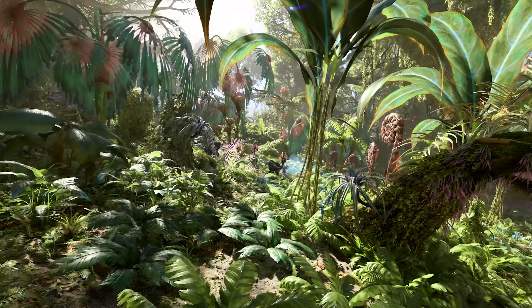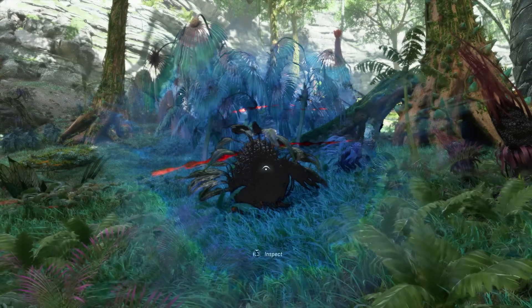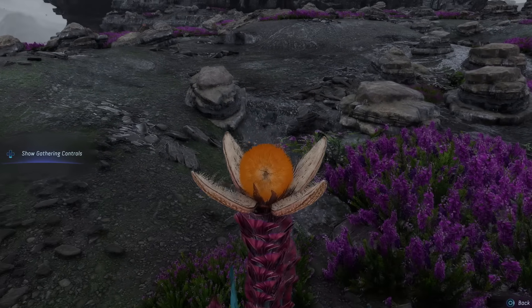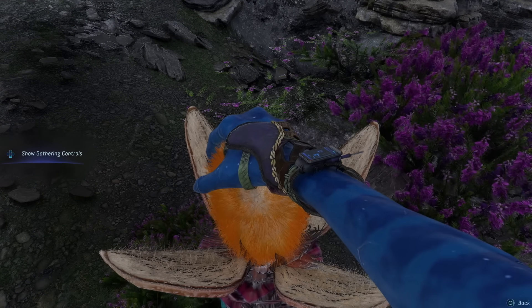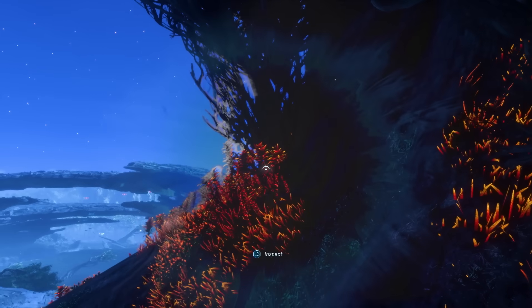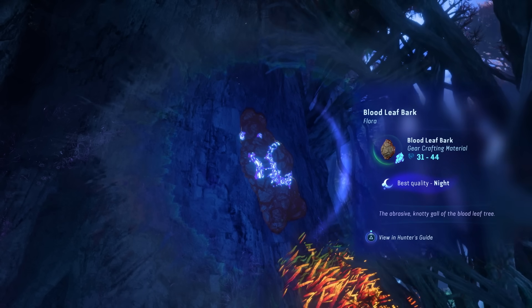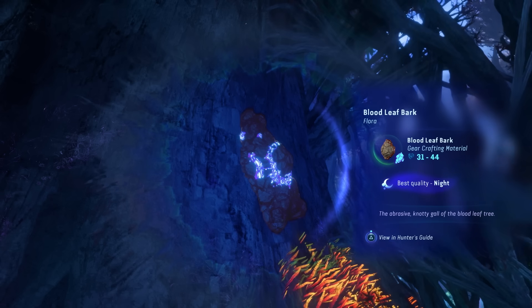Find out more about plants, wildlife, items, enemies, and sources of high-rarity ingredients by inspecting them. Some plants are more responsive to different weather and environmental conditions on the planet. The rain thistle, for example, will only open and be harvestable during a rainstorm. Others may be at their peak during the nighttime or when a storm is raging.